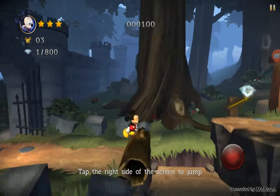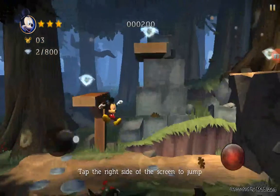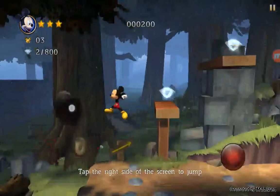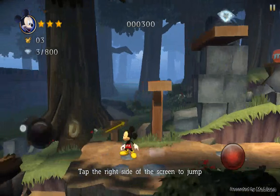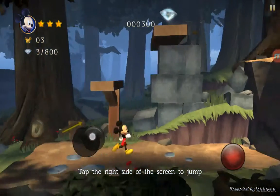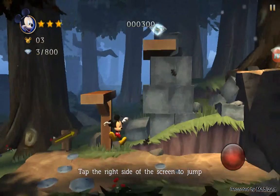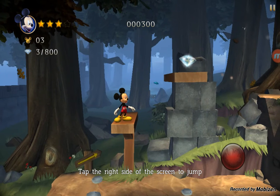I just jumped — so you jump. Let's jump there. Now we have to reach there, which is just not possible. I don't know how... Okay, so I just got it: you have to tap the right button of the screen to jump, and if you hold it for a longer time you will be able to jump higher. Okay, missed it again — okay, that was nice!